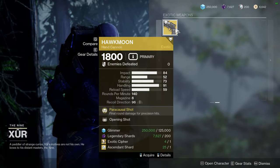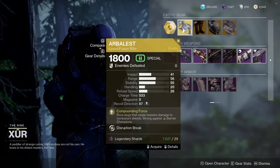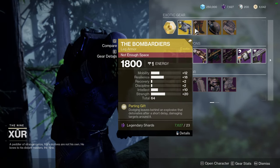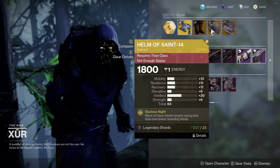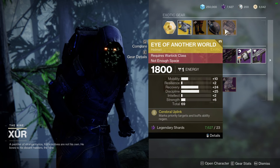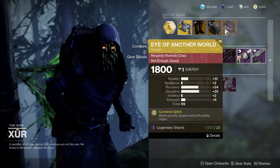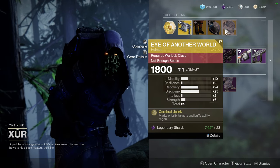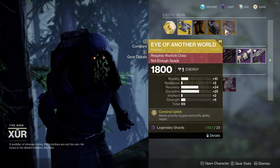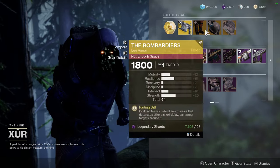For exotics, it's Opening Shot on Hawkmoon, which is interesting, and Arbalest — you definitely should pick that up. The Bombardiers for Hunters have some pretty decent rolls. Helm of Saint-14 is too high mobility. I have another world with naturally Recovery and Discipline at 24 and 25 respectively, which is pretty nice. If the mobility stat were Resilience this would've been a huge win, but I still think you should pick these up if you don't have them.